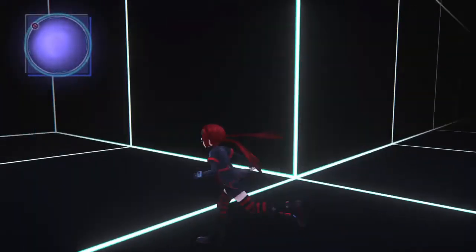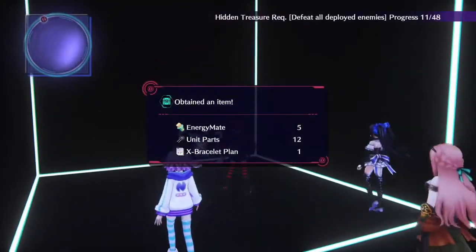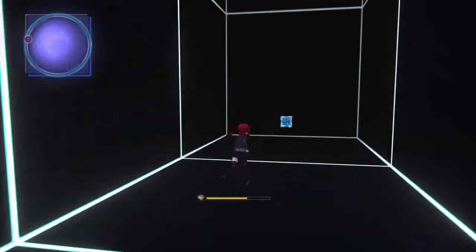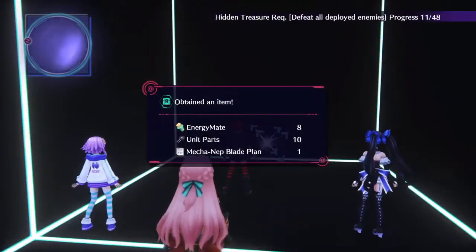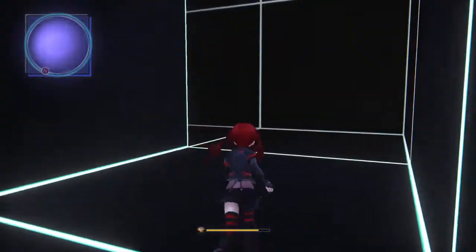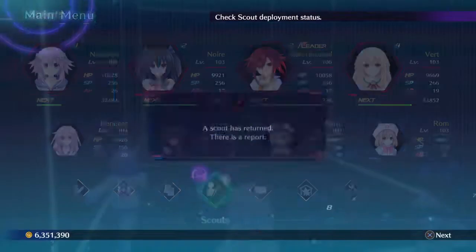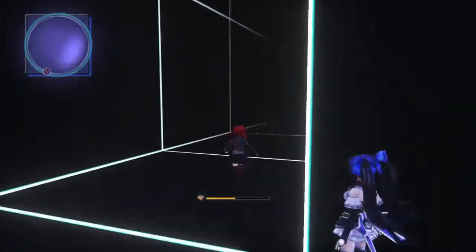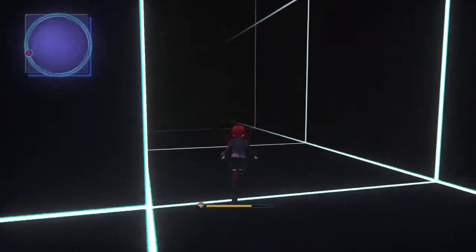I'm going to still check over the items. X-Braser Plan. No energy remaining — unit parts, that's what I'm mainly going to get. And Mecha Neb Blade Plan. I think my scouts are done. Let's see what they got. You never know — they may have some new stuff.